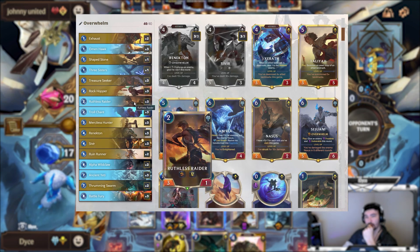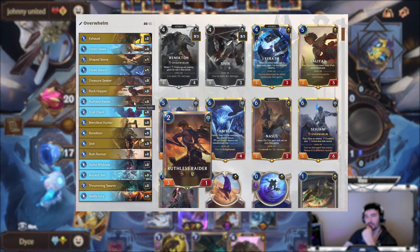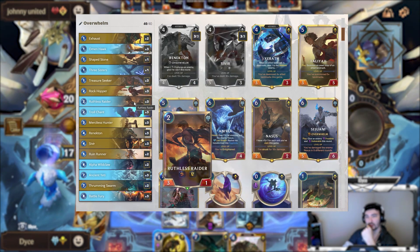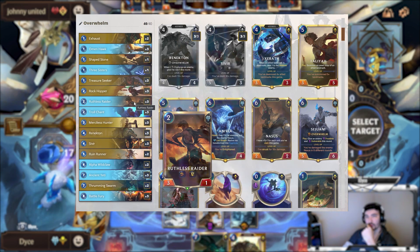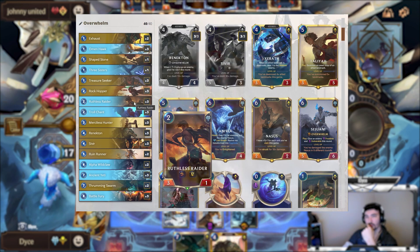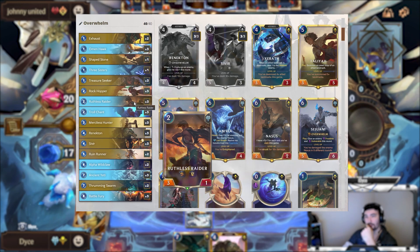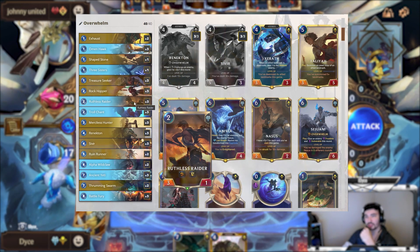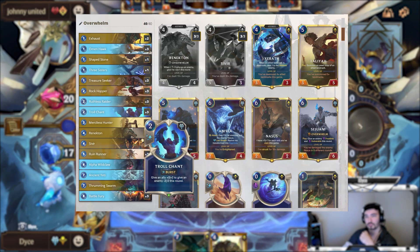Ruthless Raider is a pretty cool card in this deck. The toughness makes it really good to buff with Shaped Stone, Troll Chant, or even Battle Fury obviously. It's also a cheap little Overwhelm card — a lot of times you can use it to activate Battle Fury later, since late game you can play this and Battle Fury in the same turn, which is harder to do with some other units. Troll Chant is the best combat trick in the game in my opinion.